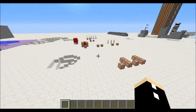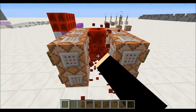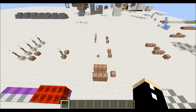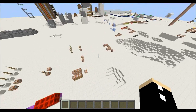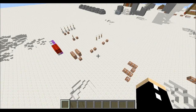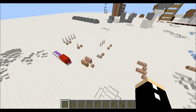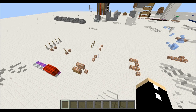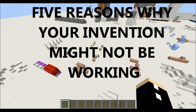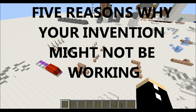Hello everyone, Dragon14 here. The best of us make mistakes, and I'm talking about mistakes with our command block inventions. It happens to the best of us, but it mostly happens to beginners. So if you're a beginner at commands and your command does not work, does the complete opposite of what you tell it to do, and it's just straight out broken, then you might want to consider five factors which may be breaking your contraption.